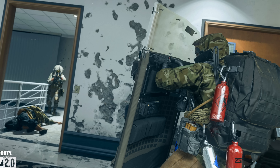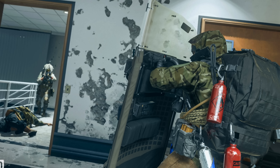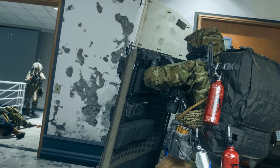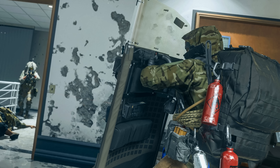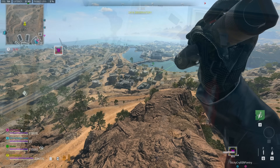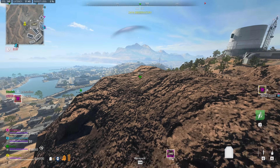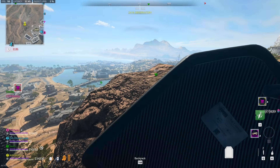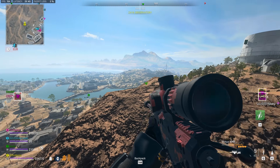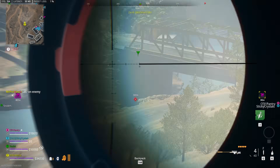Moving on to two new bosses coming in Season 3 of DMZ. One of them you can see in a screenshot — we believe this is the previously leaked boss called Pyro, with explosive canisters attached to them, some dynamite sticks in a bag, and a riot shield. No idea what the other boss is going to be yet, but the blog post teases some kind of new underground location on Al Mazrah. Once we get more information on that specifically, which should be next week, I will update you all.